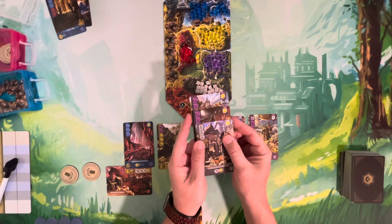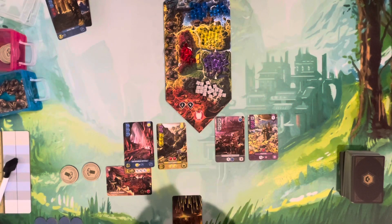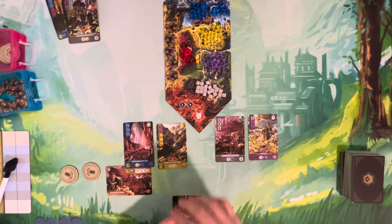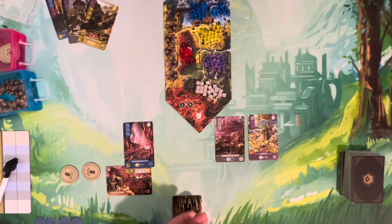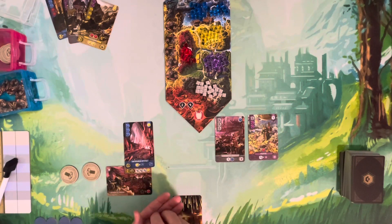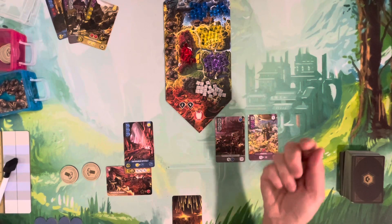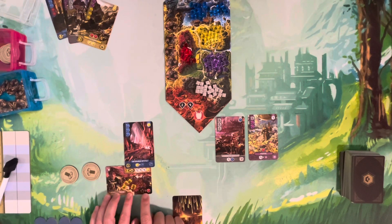Any resources you don't want to place on a card, or have no spot for, go on your duchy card. There's a symbol in the lower right of your duchy indicating that anytime you have five resources there, you can trade them in for one red resource — the wild. Red is the only resource that can be stored on your duchy and later placed on a card.